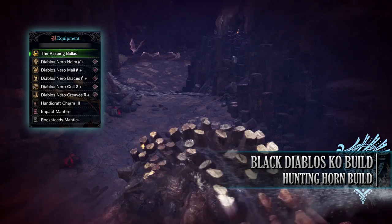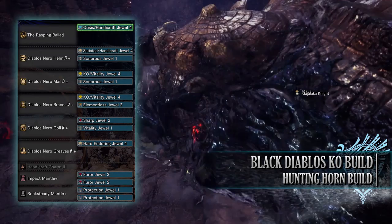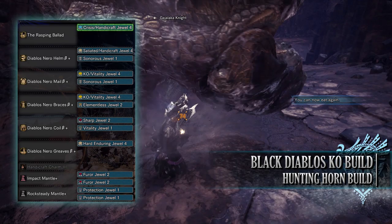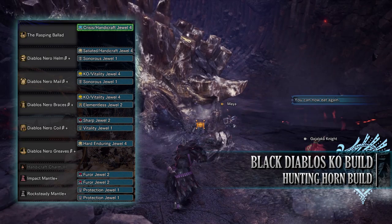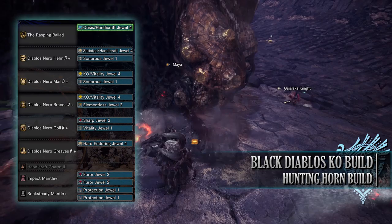As for jewels, firstly I've gone for KO jewels to max out the Slugger skill, Vitality jewels for health boost, an Elementalist jewel for non-elemental boost, Sonorous jewels for Horn Maestro, and a Sharp jewel for Protective Polish. This is combined with a Hard Enduring jewel for Item Prolonger — a regular Enduring jewel should also be satisfactory if you don't have the Hard version. I've also gone for Handicraft jewels to max out Handicraft, one of which had a byproduct Sated jewel and the other a Resuscitate jewel.